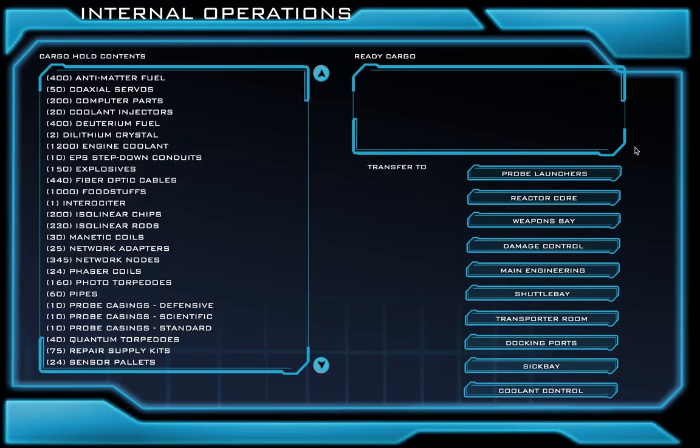When we click Cargo Control, our screen should change to look something like this. Now as the right-wing officer, you are also in charge of the ship's cargo bay. The cargo bay is like a giant storage unit on our ship that carries everything we might need while we're in space. Over here is a list of everything that's on our ship and in our cargo bay.